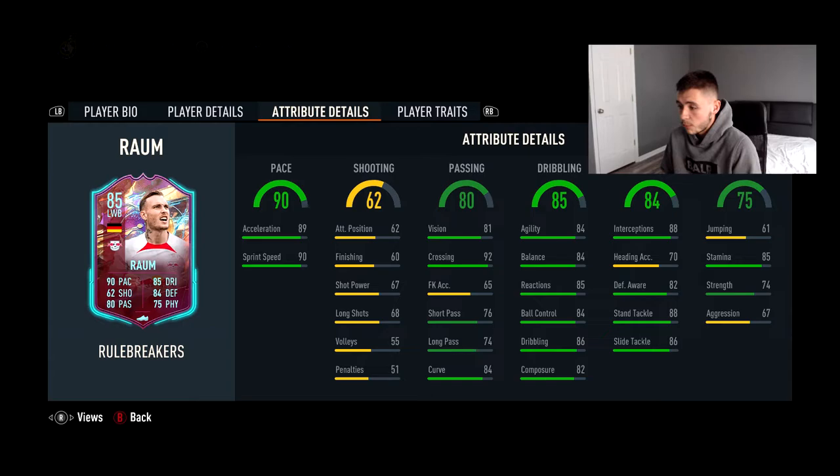He also has 84 curve, and with a chemistry style we can bump that up. You're going to be sending balls into the box — whether long or short intricate football — so you'll need your left back or wing back to have higher passing stats. His dribbling is really really good: 84 agility, 84 balance, 85 reactions, 84 ball control, 86 dribbling, and 82 composure — fantastic dribbling for a left back.